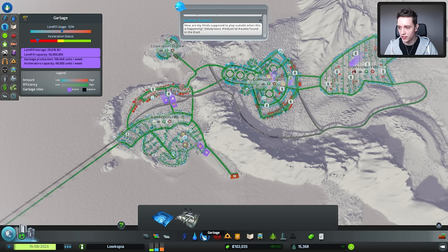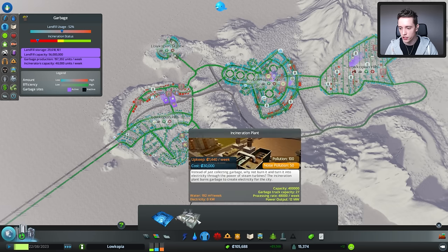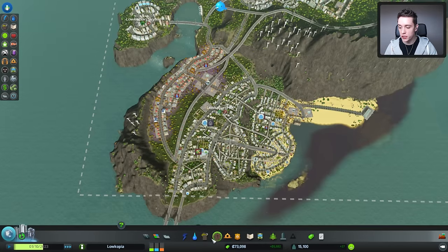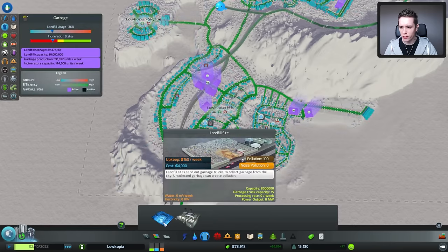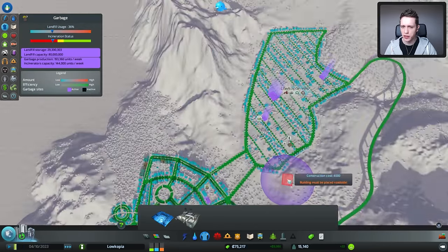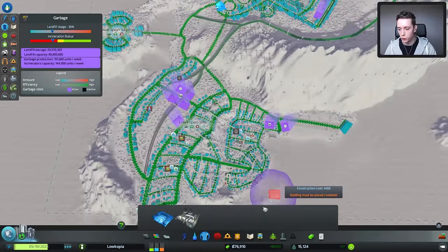I think it's time to be fixing most of these garbage problems that people are having. We can do that with either the landfill sites or with the incineration plants. I'm going to have a quick look at the budget as well. I put down a bunch of landfill sites as well as incineration plants. There are quite a few of them right now, but it seems to have fixed most of the issues.